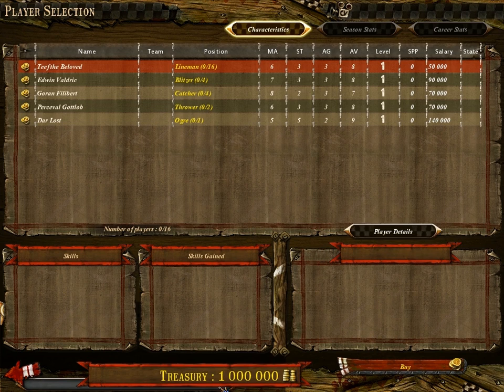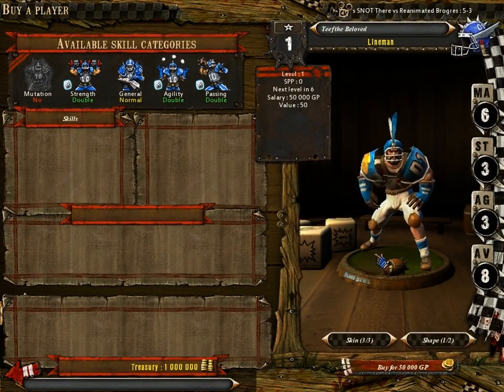As you can see, I have one million dollars to spend and each player has a price. As a general rule, the higher the salary of a player the better they are — but that's just a guideline. We're going to look at the human lineman, one of the more average players in the game, and I'll describe what you're looking at here.